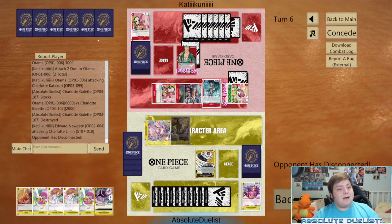That has been this episode of Test Piece. This game was a little lackluster since he scooped at the end, but we won regardless - he realized he made a misplay by not putting two Don on Whitebeard earlier. Sometimes online opponents leave when they know they're dead. I'm happy with the Katakuri list and there are still some things I could change, but I'll decide in the next episode. Thanks for watching - don't forget to like, comment, and subscribe. Absolute Dualist signing out!